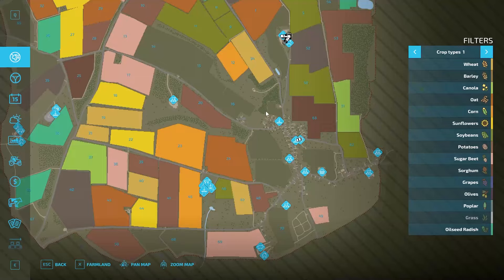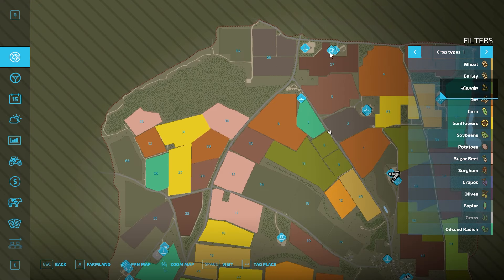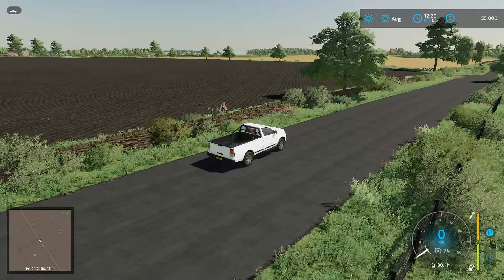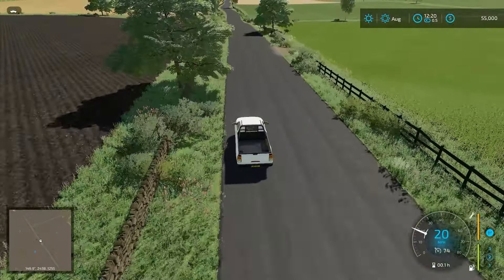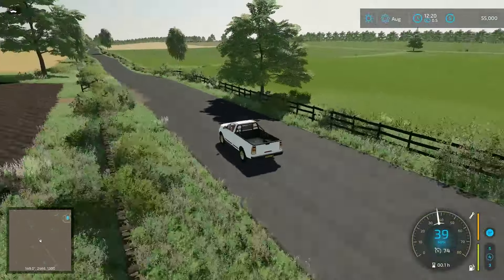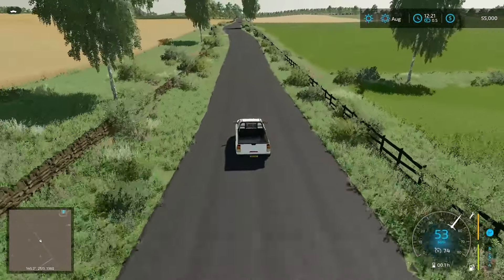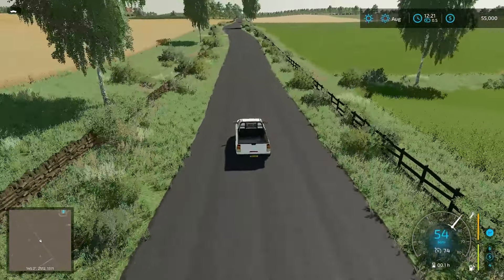Do we have a BGA on the map? Yep, it is up there. But buying land doesn't give us the BGA — you still have to go buy that separately. You own all these fields immediately adjacent to the road on the right-hand side starting out. You don't own the full farm — there's a lot of land, I think it's 1,100 or 1,200 acres — but you do have quite a bit starting out, which is great.